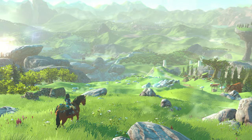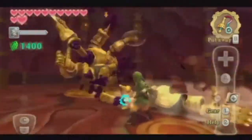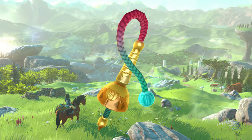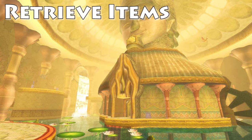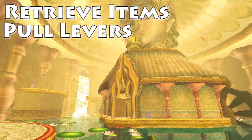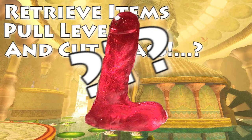Jumping in at number 2, we have the Whip from Skyward Sword. I feel as if this weapon is really cool and intriguing for many reasons. I mean, you get to rip arms off ancient automatons from the Ancient Cistern. The Whip is obtained in the Ancient Cistern after defeating the Cell Master. It can be used to retrieve items, pull levers, and cut grass. I don't know how a Whip can cut grass,